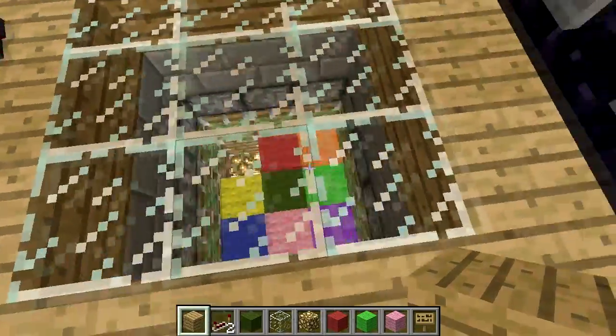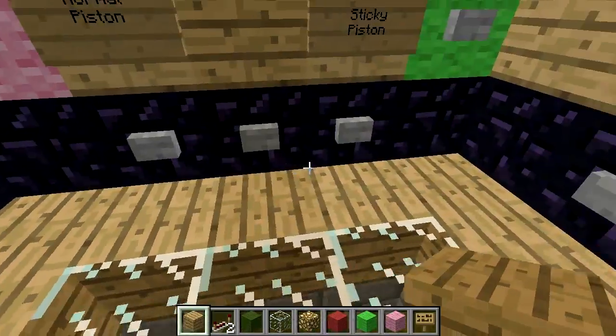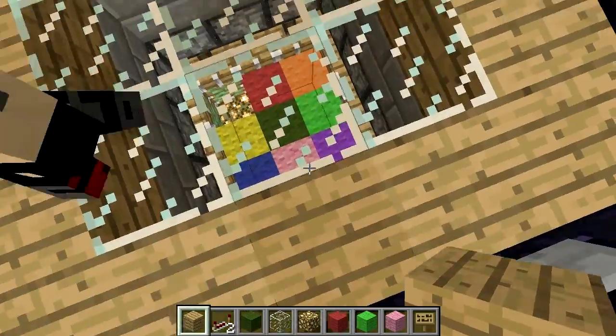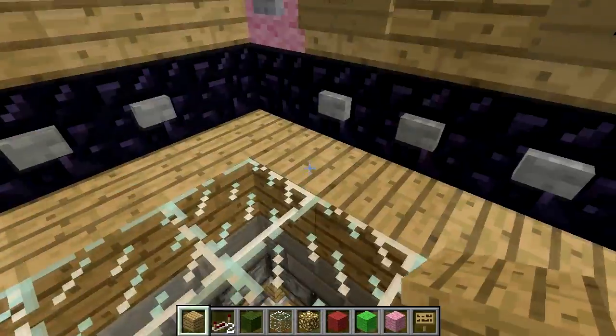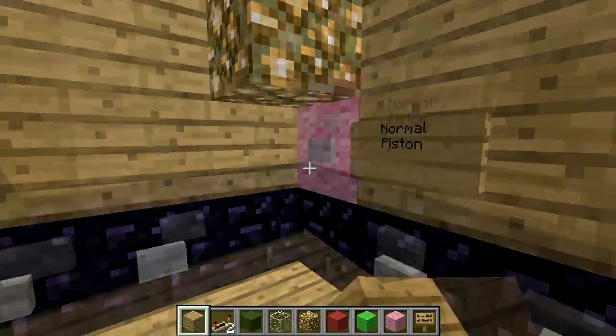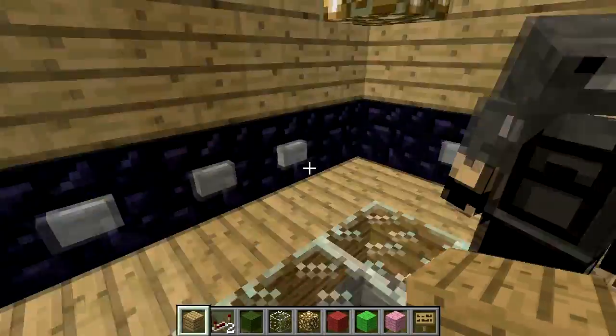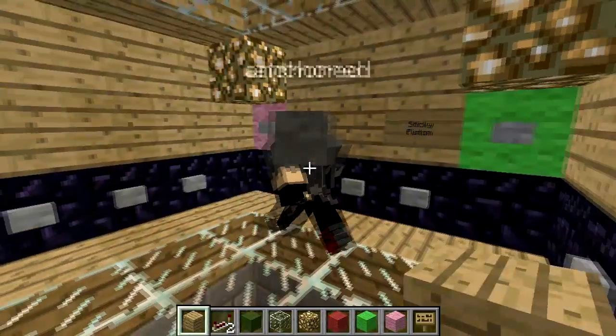Basically what it does is you can push these back and forth, and then you can change to sticky pistons so you can take only one of them. You can switch it back and forth between sticky pistons and normal pistons to push one or two blocks.